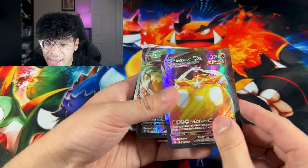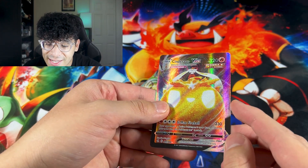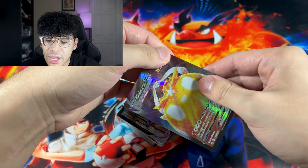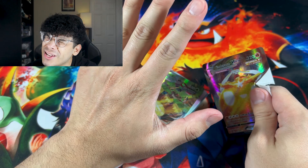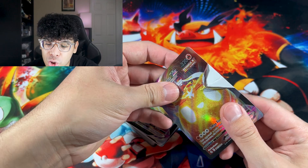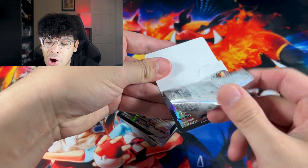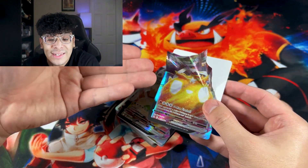These cards have texture — check that out. These feel different than the ones we've been seeing. Look at that texture. Very strange for the texture of choice. We're going to do a rip test right now. One, two, three. I did not like that noise. But look at this — no ink in between. What is going on? You can literally peel the foil. I am literally peeling the card. That is absolutely crazy. That is right — that's insane.